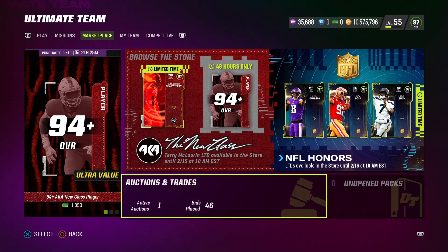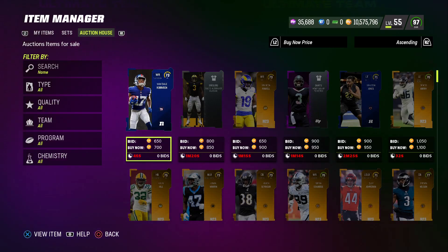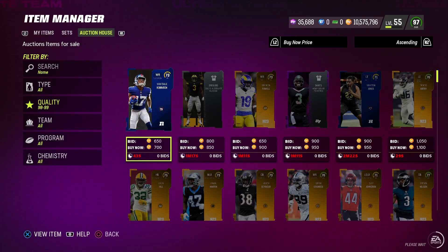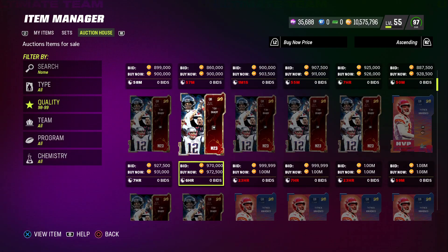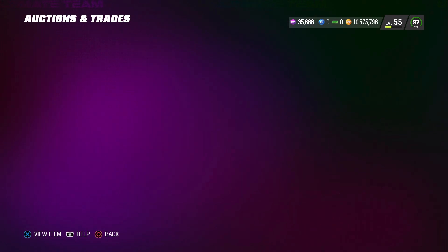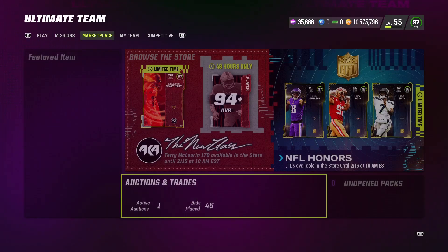First let's go into the Auction House and see what that card is going for. I am recording this video a couple hours after the Patrick Mahomes set was available. And it looks like 1.08 million coins. You do need three of the 97 Super Bowl cards in order to get that 99 Patrick Mahomes.